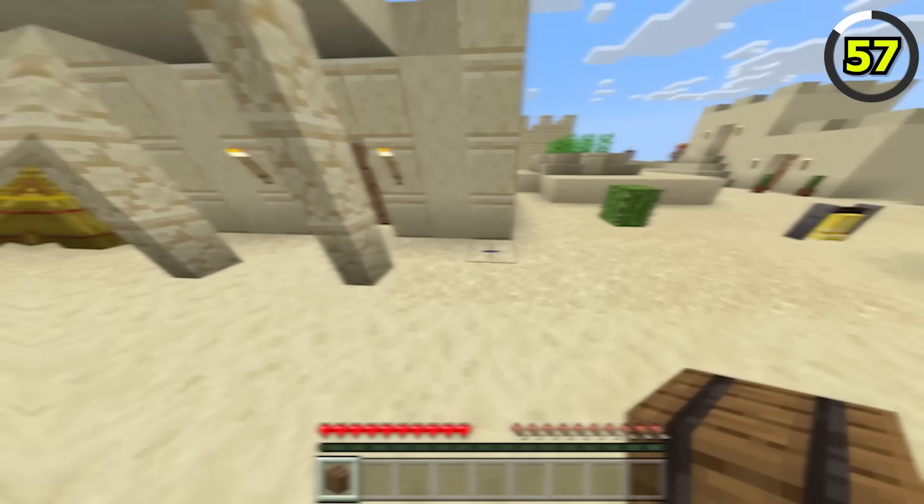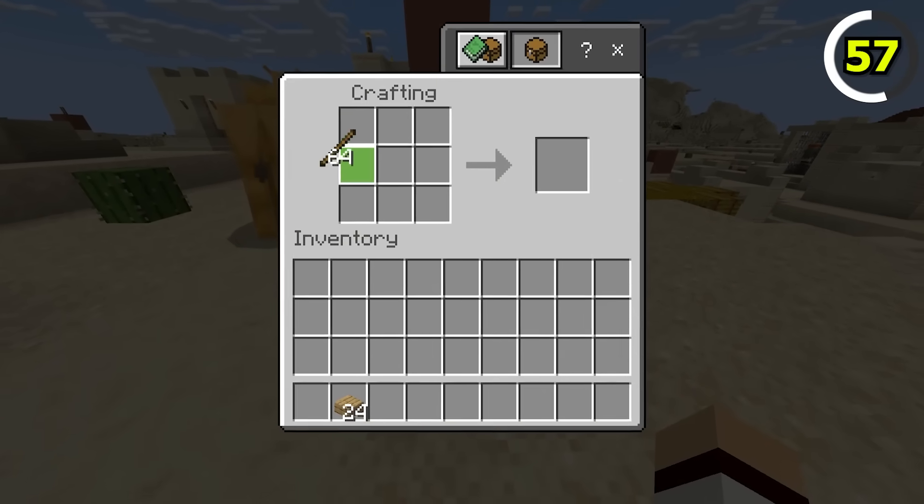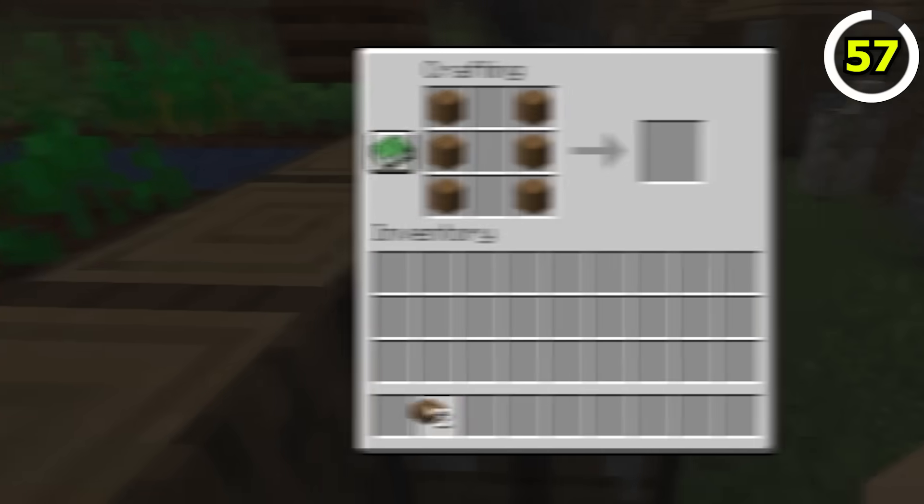Despite being the same block, Mojang decided that barrels in Bedrock would have a much cheaper recipe, as they require sticks to craft instead of planks.